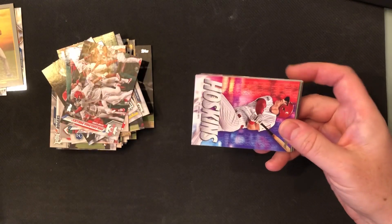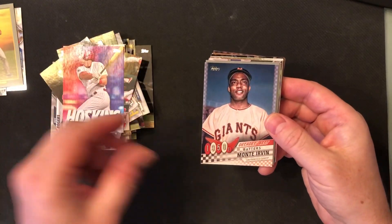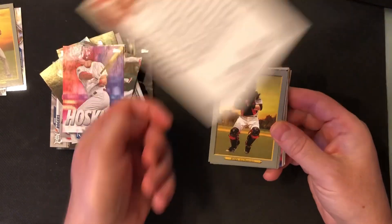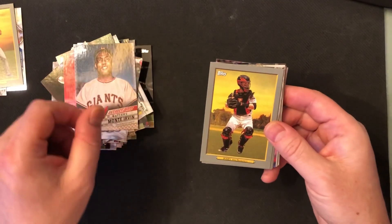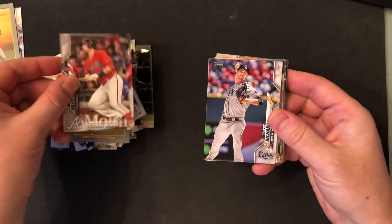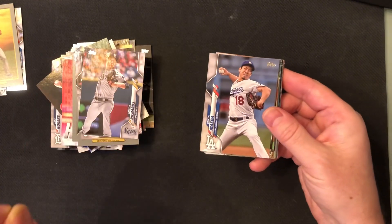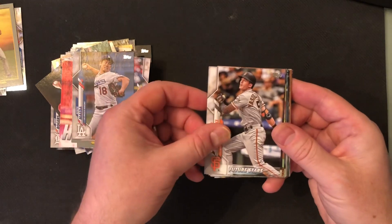That is not going to do it. We got the Rhys Hoskins insert again. Monty Irvin — my dad's going to love that card. Decades Best 1950s Giants — we'll save that one for Pops. And another great Giant: Buster Posey. Another Rhys Hoskins, this is a Turkey Red. Austin Riley Future Stars. Trevor Richards. All the best cards tend to be in the middle, which is why Zach's saying he already lost. Kenta Maeda. Mike Yastrzemski.